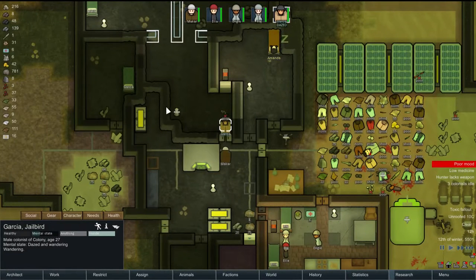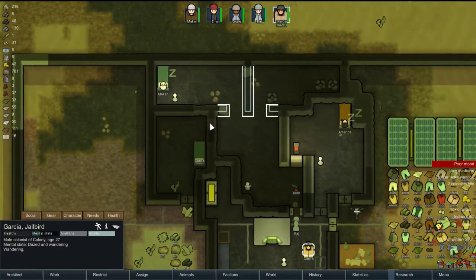Welcome back to Let's Play RimWorld. Garcia is in a daze, and I think I know why — because I locked him out of his bedroom. He can't get out here to get to his bedroom. So we gotta mine this and give him a door.